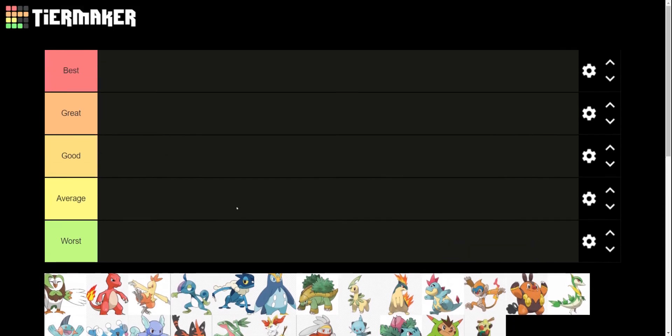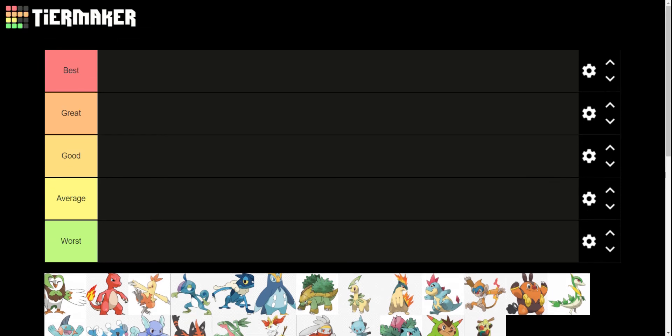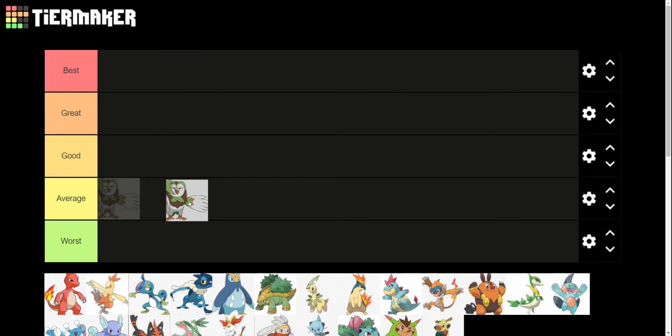This is not in alphabetical order — I actually tried to put it in order and it got undone, so we're just going to go with it. First we have Dartrix. Dartrix is, I think, average. I like how its pre-evolution Rowlet and its post-evolution Decidueye both look — I think they look better. This guy just looks weirdly happy, and I don't really know where the white came from because it goes away on Decidueye. But I think it's an average design.